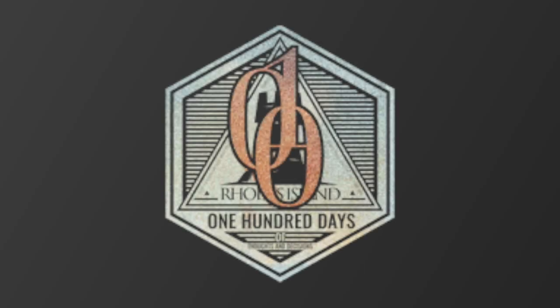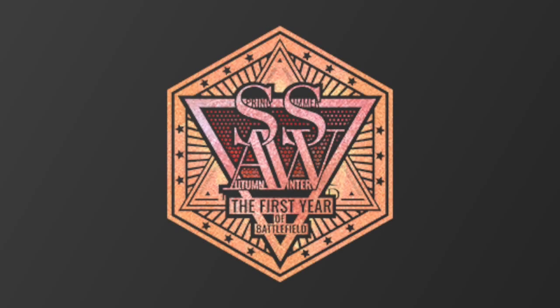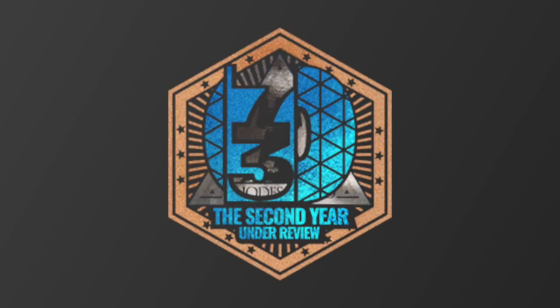The 100-days medal has a one and two zeros on top of one another. The one-year medal has the letters S, A, and W, but if you look closely you will see in small print that they are the words spring, summer, autumn, and winter. And the CN medal for two years has a seven, three, and a zero — they represent 730, which is the number of days in two years.